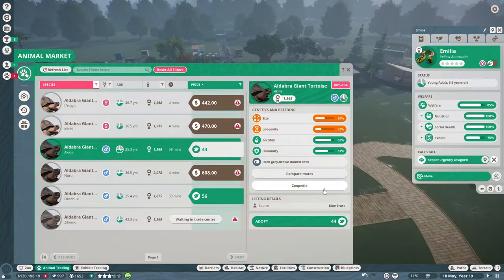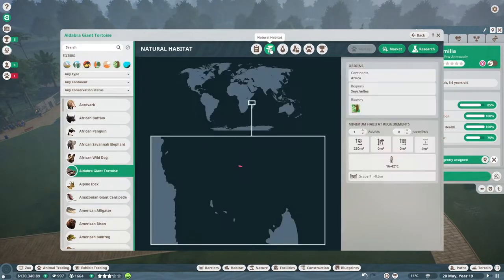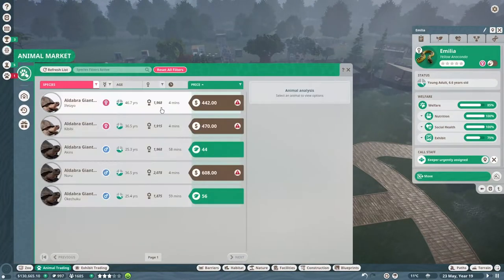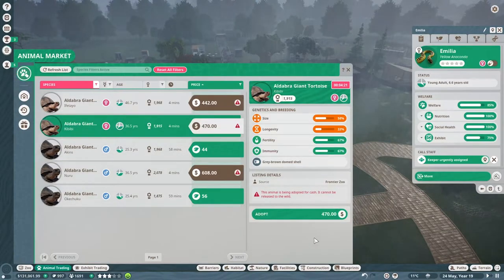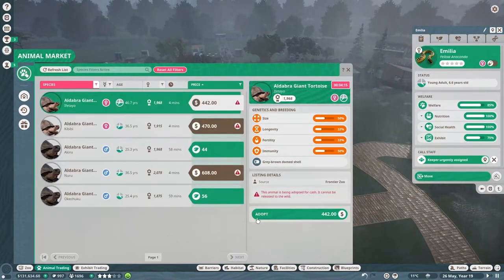I think we can only have one of each tortoise if I remember right. One male is now up to three females — even better, and they only need a really small enclosure. Oh, I didn't get the females — why won't it let me purchase them? What?